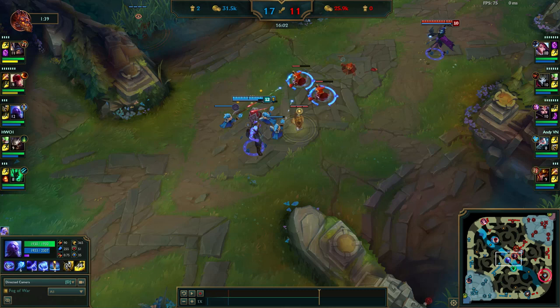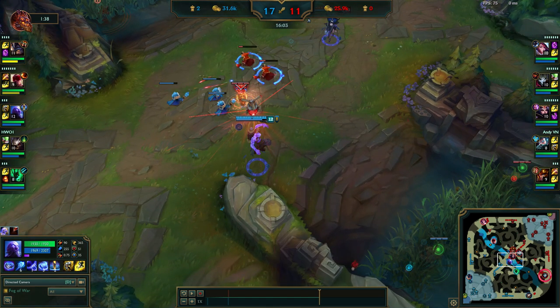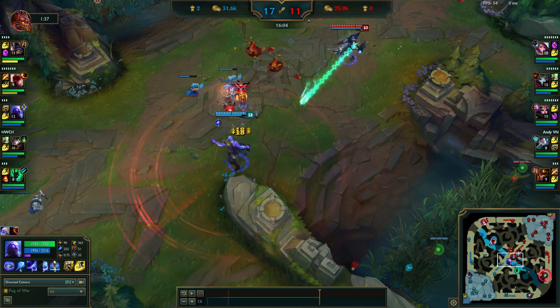Hey guys, I'm back with another video of Ryze tricks. In this video we will see how we can use the E-E-Q combo plus the W. I was reviewing and watching a Korean Ryze player since I'm already stuck at D5 at the moment, and I thought that it was possible in the first place — and it actually is.